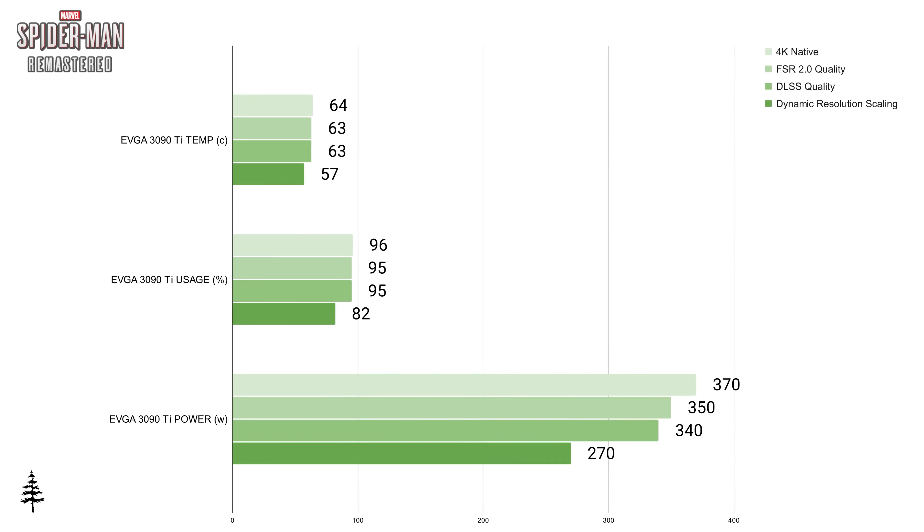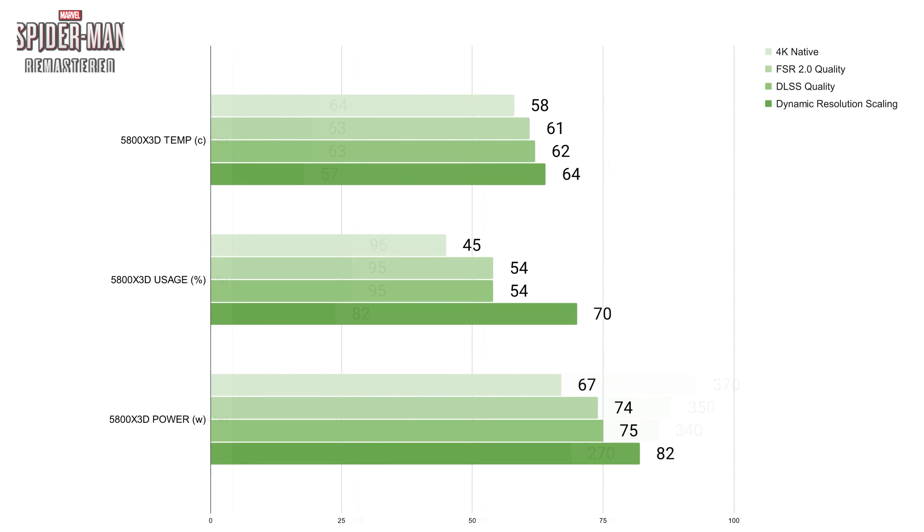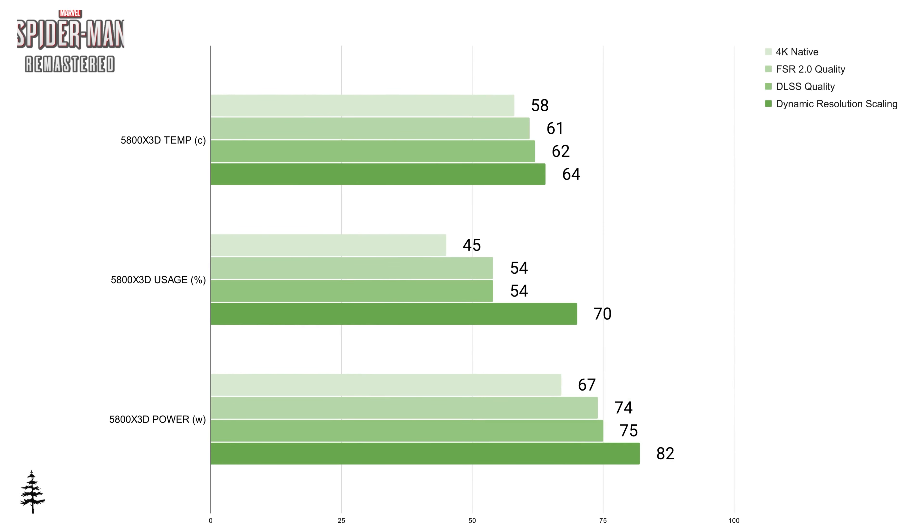We're going to look at some performance metrics here. 4K native had the highest GPU temperature, usage, and power consumption, while dynamic resolution scaling had the opposite — the lowest GPU temperature, usage, and power consumption. FSR 2.0 and DLSS were in the middle with similar numbers. On the CPU side, the opposite was happening: 4K native had the lowest CPU temp, usage, and power consumption, while DRS had the highest. Again, FSR 2.0 and DLSS were in the middle with similar numbers.